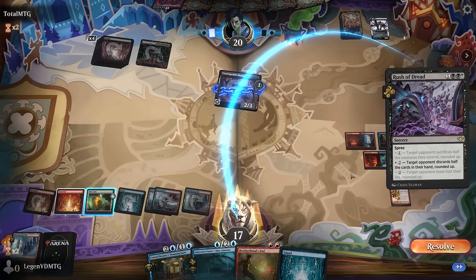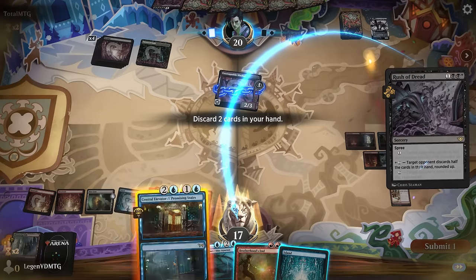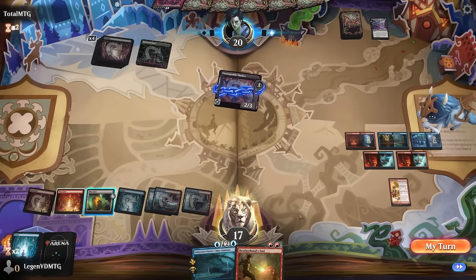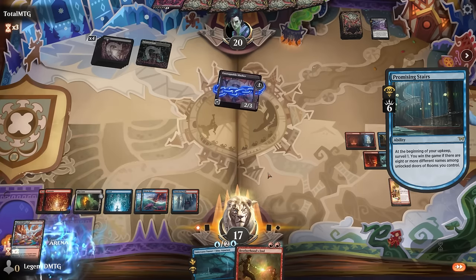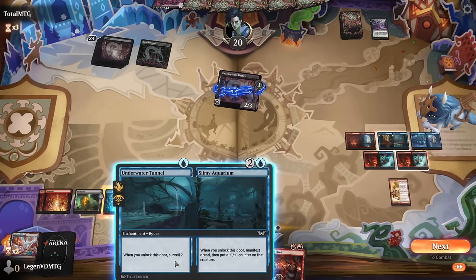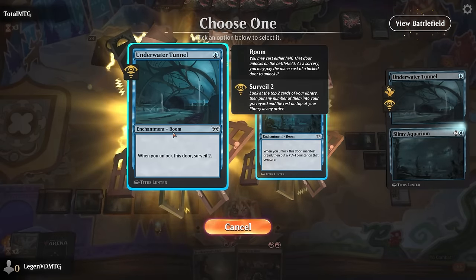A Rush of Dread makes me discard half of my cards rounded up — Elevator and island can go. Take my turn, surveil. We're getting to see a lot of cards. Scorching Shot is also a nice answer to Blood Letter, so options are plenty. Start by surveilling.